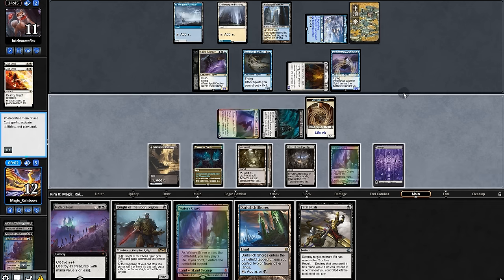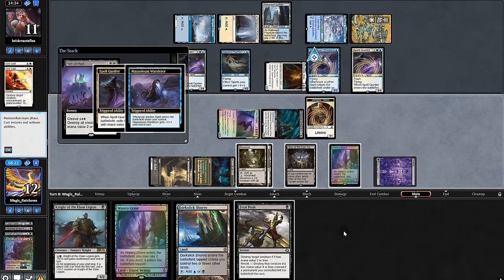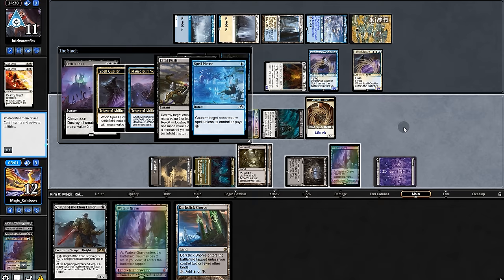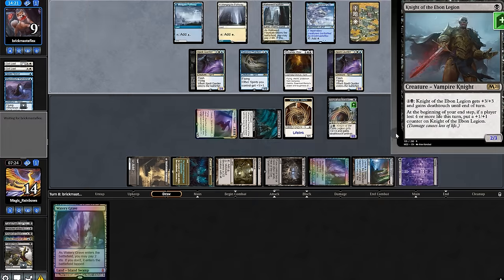We'll attempt the white spell — Spell Queller. So we can only Fatal Push for two mana — Phantom. We'll pay it but they attack with Mosley and Wanderer. At least we drain them. Play Knight and start praying. They attack us for eight.